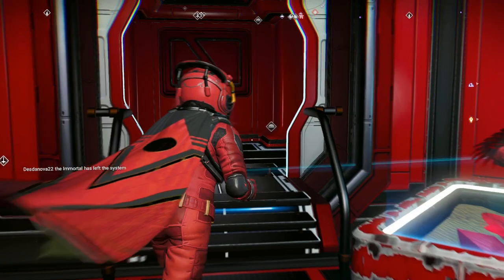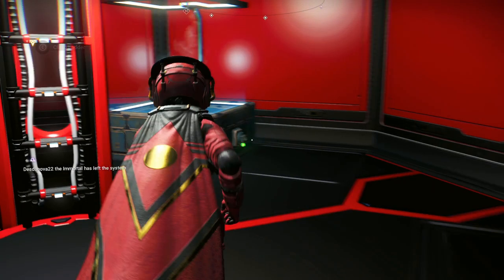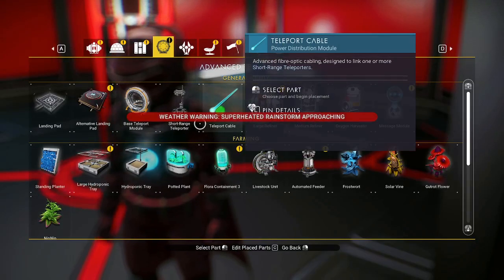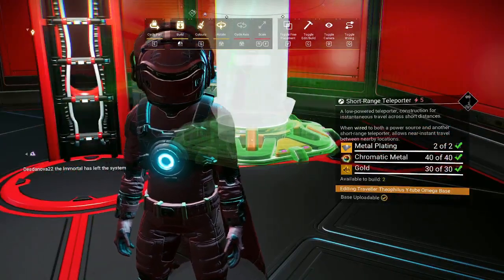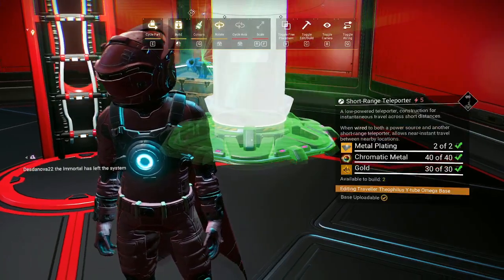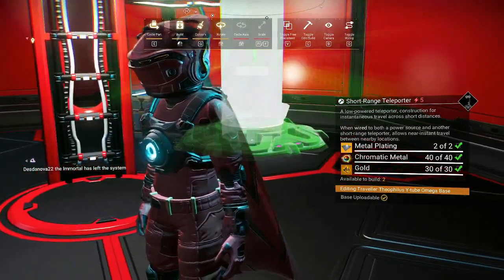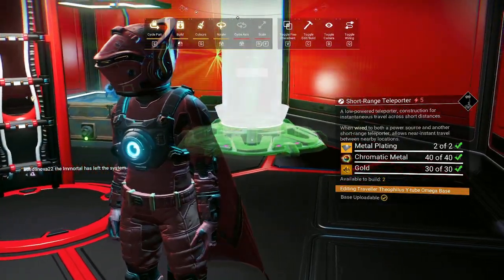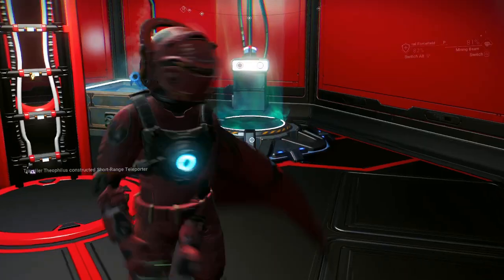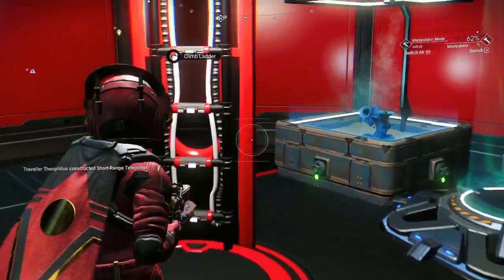Now I'm setting up a frost crystal wing, so the teleporter I'm gonna place right next to this to remind me that it goes to the blue frost crystal. I'll leave that for now.